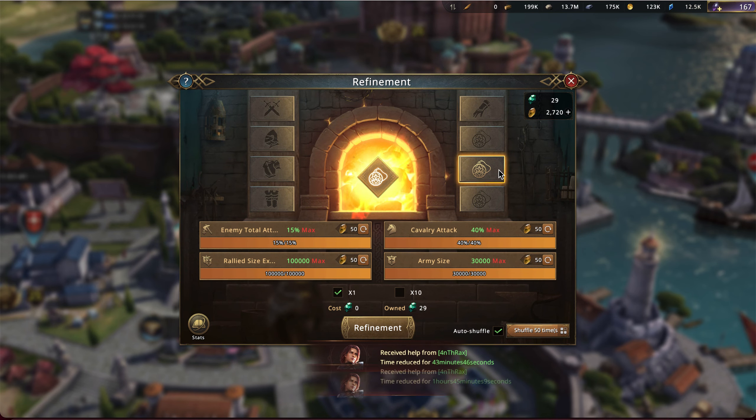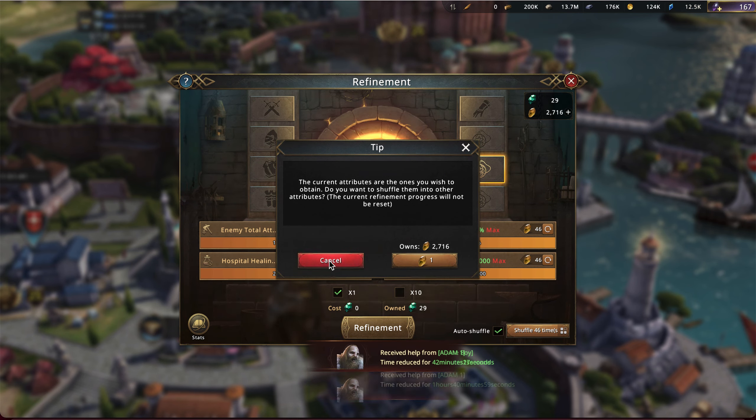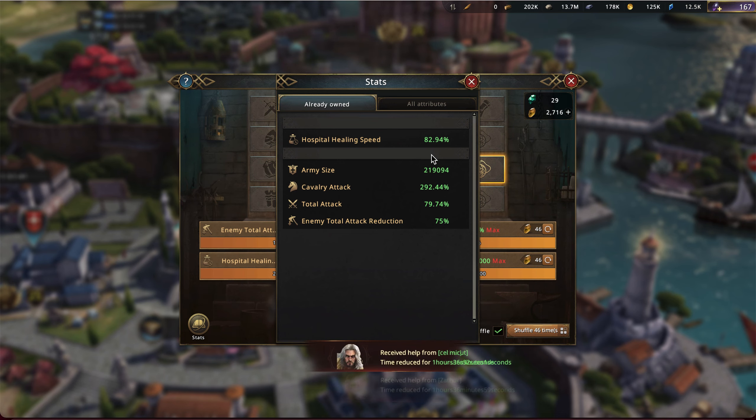Okay, we've got one more left — I think it's this one. Yep, right there. Let's hit this last one. I got it quickly that time — very nice. As you can see, it stops early; it doesn't make you spend all 50 of those. So I still have 2,716 left. But now my stats are completely shifted over. I've still got my good army size, and I now have this hospital healing speed, which should make me a much more effective UC contributor to my alliance as a rally filler.